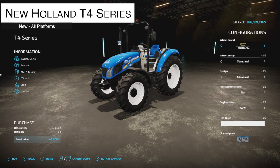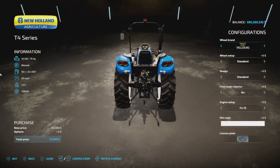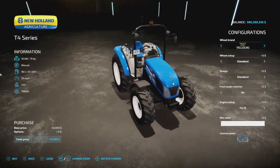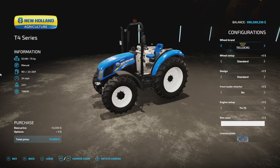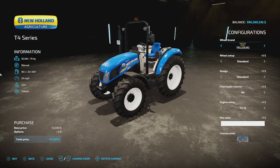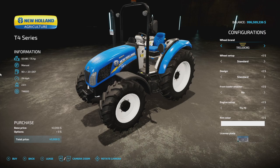First up today, new mods for all platforms: we have the New Holland Agriculture T4 Series from pepe978. I've been waiting to see this one — we did a first look on this what feels like months ago, but it is finally here. 75 horsepower, manual transmission, 90 liters fuel, 24 mile per hour max speed, and it weighs 2.8 tons. It's going to be 8 slots on console, so a very low slot count.